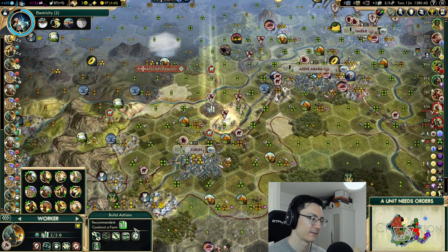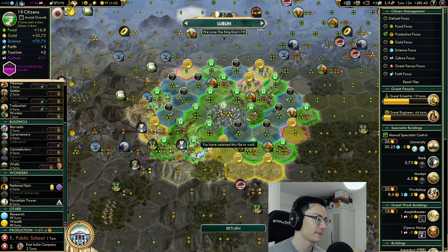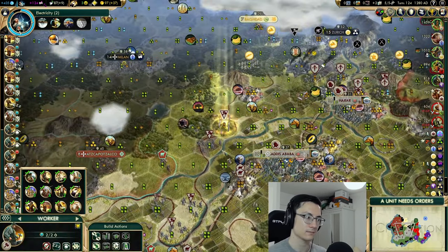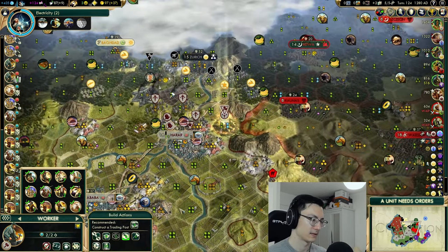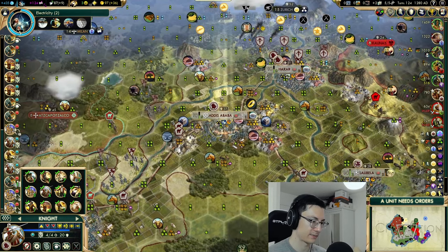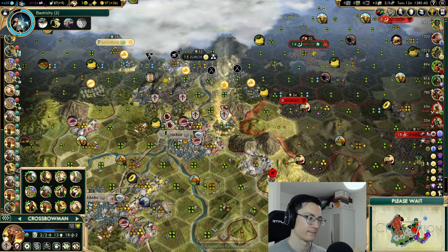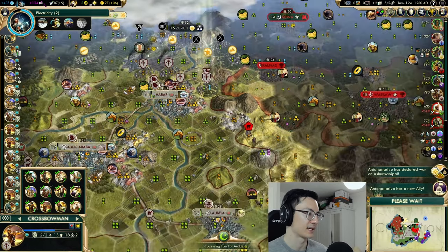We'll have a couple of writers later to time when we can take the Rationalism finisher — to get the most expensive tech we possibly can, because you get a free tech and you want to choose when that happens. Musicians serve no purpose for a concert tour unless you're doing a tourism victory, so we can turn them into great works straight away. Another civil service farm in Lublin — Lublin is turning into a really good city. Roads give us all the maneuverability we need — maneuverability is often the biggest thing in war.